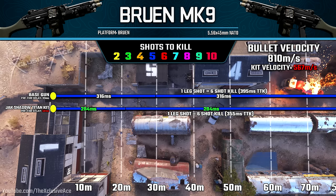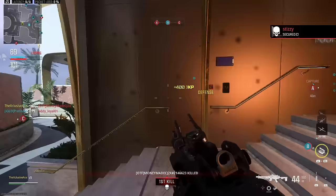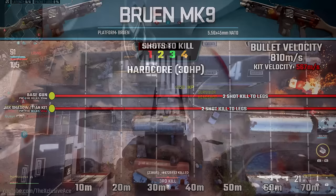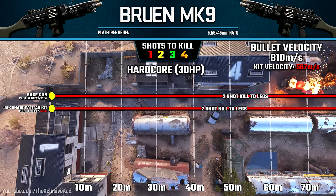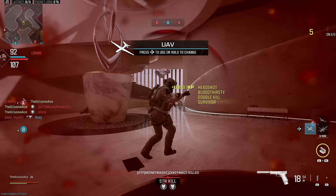Looking at velocity, we lose quite a bit when using this kit — it goes from 810 meters per second down to 567 meters per second. At that velocity you'll definitely start to notice it holding you back, especially against moving targets beyond about 40 to 50 meters. For 6v6 though, you can generally keep yourself within those ranges. In hardcore, after our damage drop-off point we still have one-shot kill potential to the torso and arms, but a leg shot at that range will be a two-shot kill.